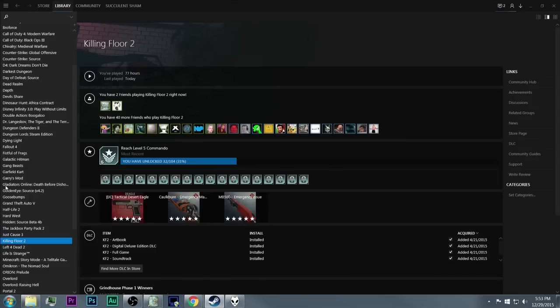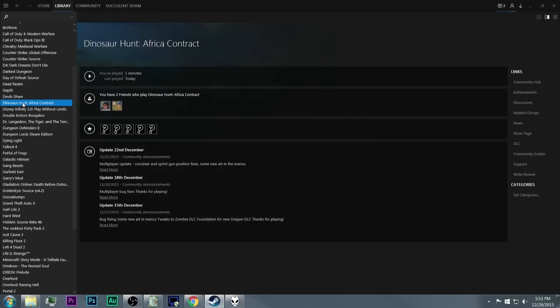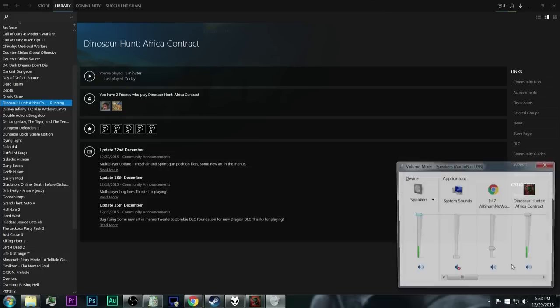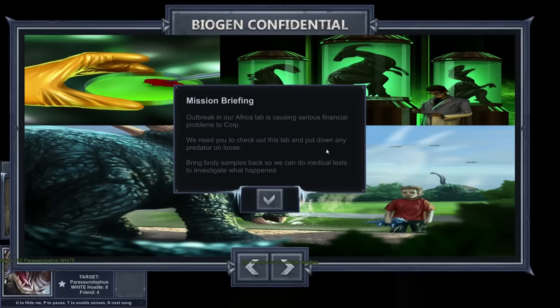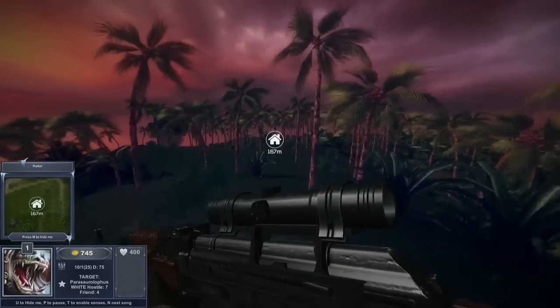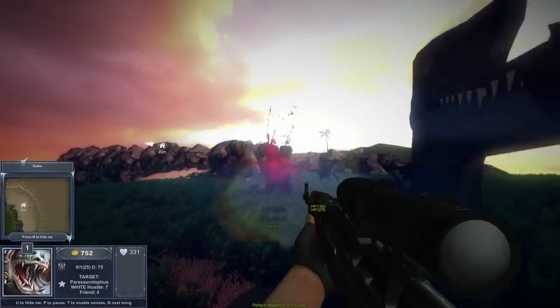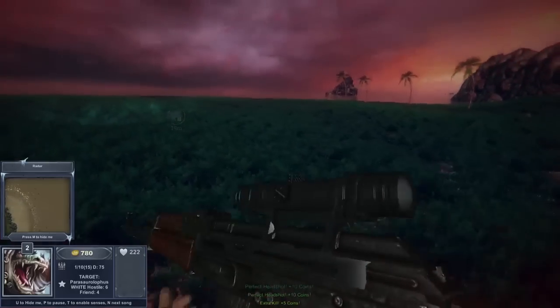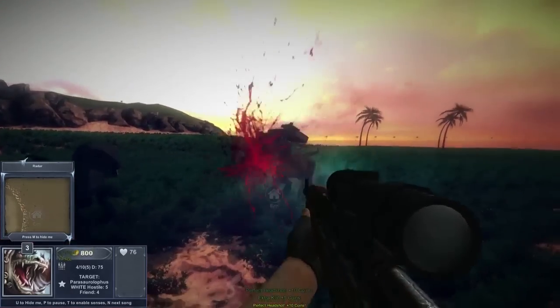We have to stop. Basically what I have left right now is Dinosaur Hunt Africa Contract. 'Outbreak in our Africa lab is causing serious financial problems to Corp' — just 'Corp,' that's their name. This game actually doesn't look too bad. You have no standards. I will no-scope you to fucking oblivion — stay out of my goddamn face. Hey guys, this game actually doesn't look too bad.